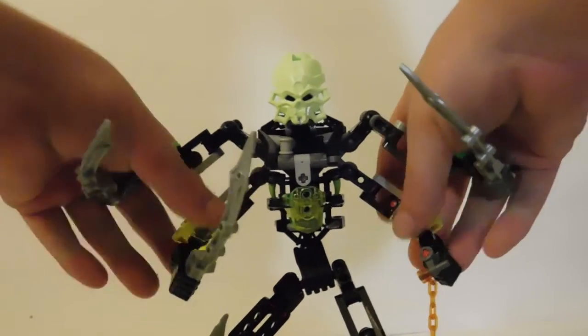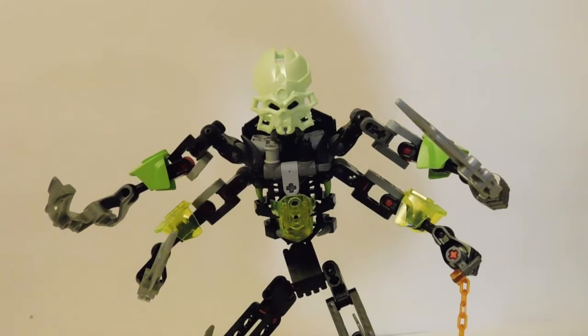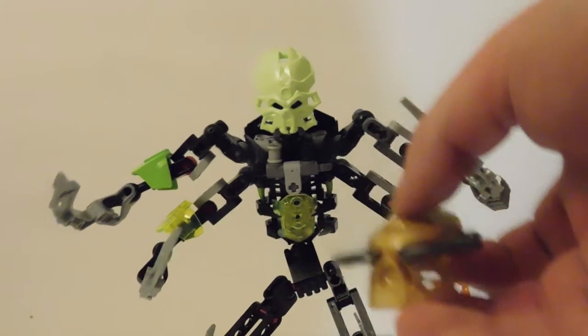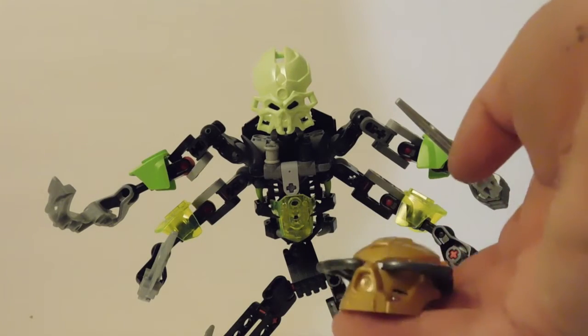Of course you can see this one has the four arms, four swords, and just like the actual set, we'll have a claw chain thing used to capture the Toa's golden masks.